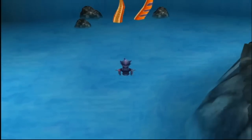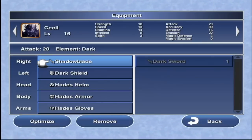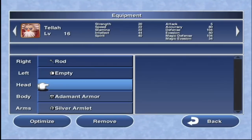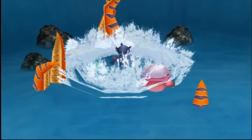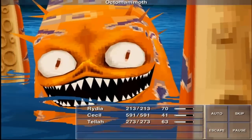Ready to take on the Octomammoth. Going over my setup: Adamant Armor on Rydia — really that's all she needs. Cecil has the Shadow Blade to make his attack slightly higher than its already ridiculously high number. Tela has the Adamant Armor as well. We're going to be wrecking. I got Bluff on Tela, though I don't know if I'll even use it in this battle. This is going to be a joke.